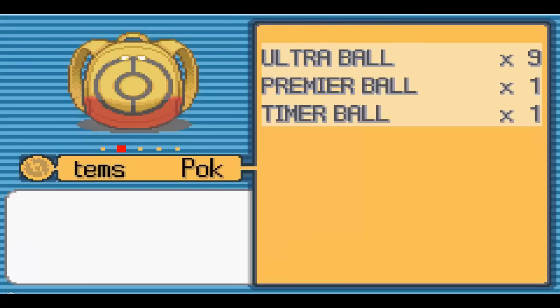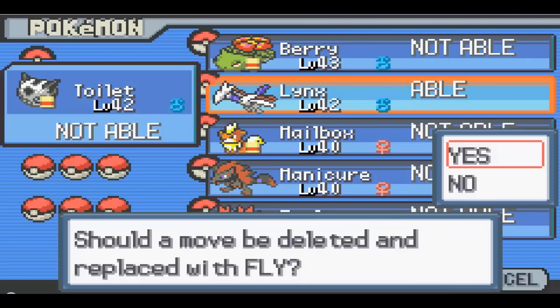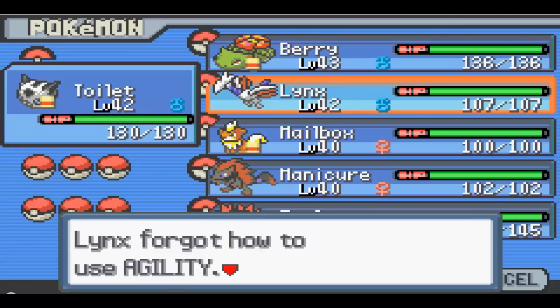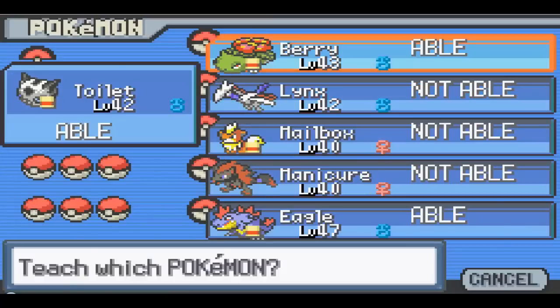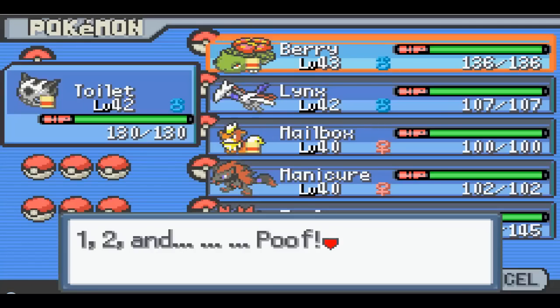Fly will help our Skarmory take to the skies - HM2 Fly. We shall get rid of Agility for it. We shall give Earthquake to Barry. We will need it for this gym, so we'll get rid of Leech Seed for it.